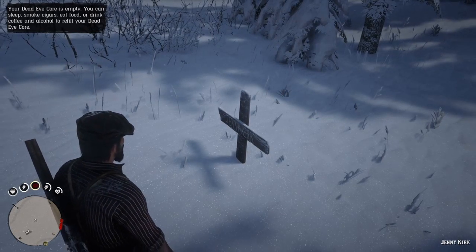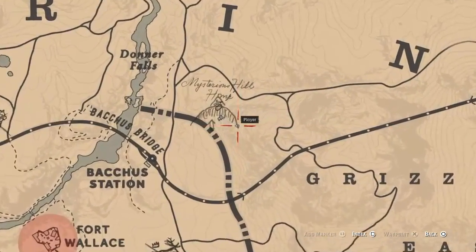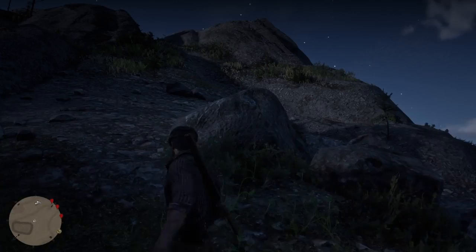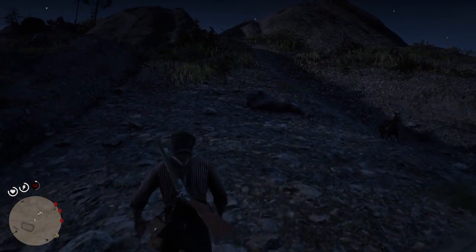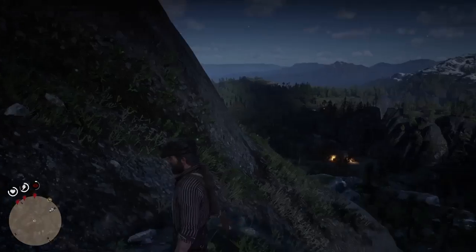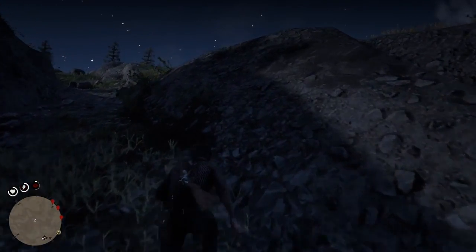The last person I'm going to show you guys is Arthur Morgan. All you want to do is come right here where the marker is at — down to the left is Valentine and off to the right is Annesburg. Come right here where my character is at and that is where you'll find him. Just follow where I go because you want to go up this mountain. It took me a while to actually find him, so just keep climbing this mountain until you get about right here, and literally just follow exactly where I go.